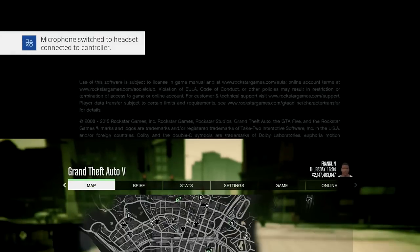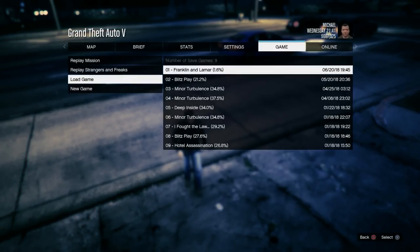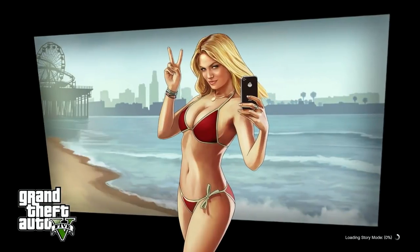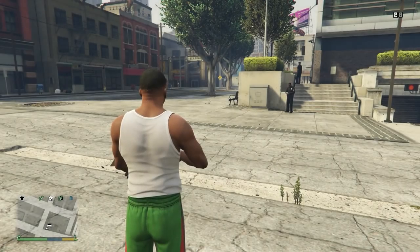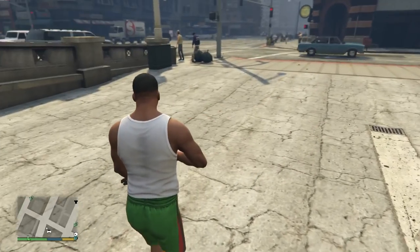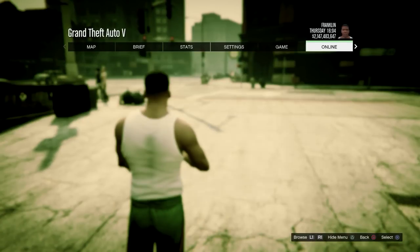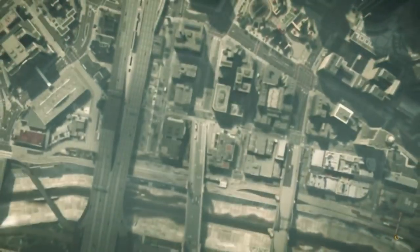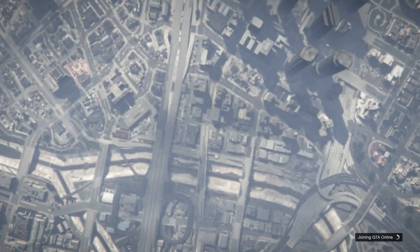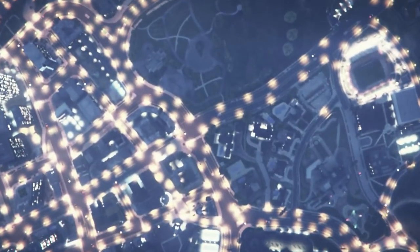You'll probably load into your previous save, which is fine. Press Pause, go to Game, then Load Game, and load up the save you overwrote with the modded save — in my case that's Hotel Assassination. On the modded save you'll spawn as Franklin at the impound. Press Pause, go to Online, select Play GTA Online, and choose Solo Session. Use Solo Session to prevent any weird issues with your cars spawning or being overwritten.